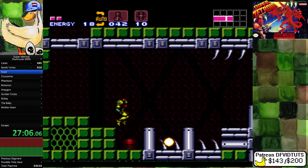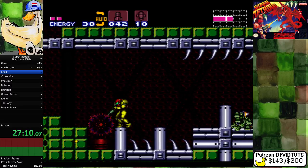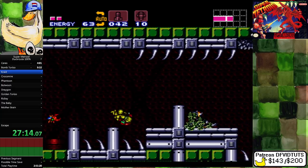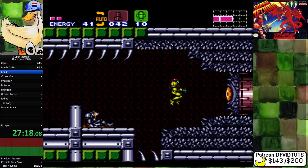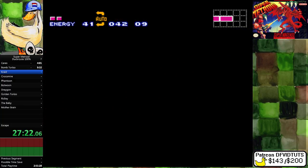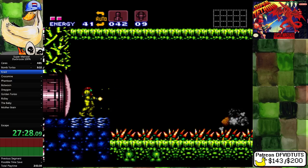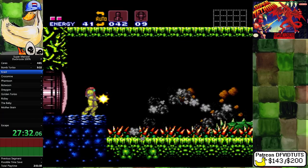Up there is the energy recharge room, but I don't really need that. I've got 10 super missiles and full health — it's not that hard. What I've never done, I think, is the Crate quick kill. Let's see. I'm going to try, but I'm probably going to fail.